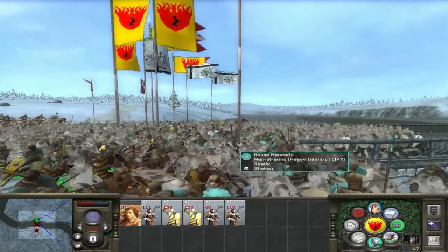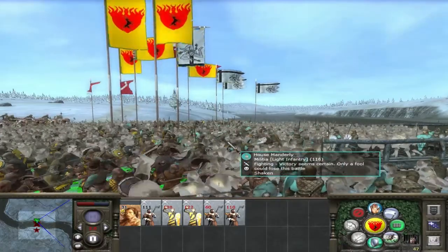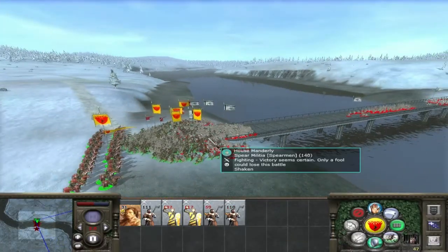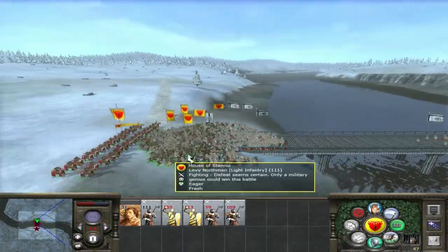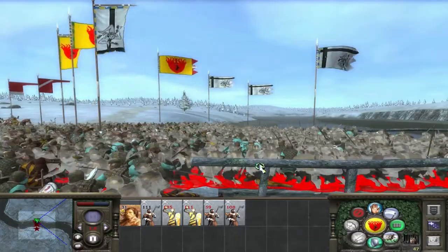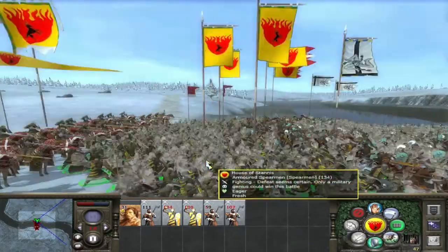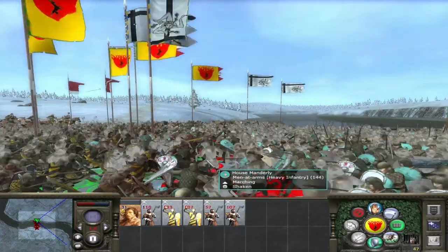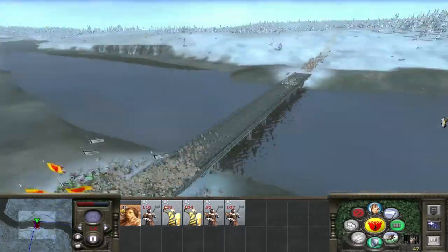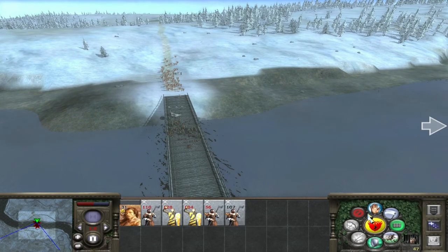Once we've taken out the Manderlys, we're going to focus on the Boltons, and then we'll move further down south to King's Landing. We'll give the North back to the Starks, and I might even give Edric Storm the Riverlands to honour Robert at least. And the Stormlands — I'll divide it up with Generals and such.